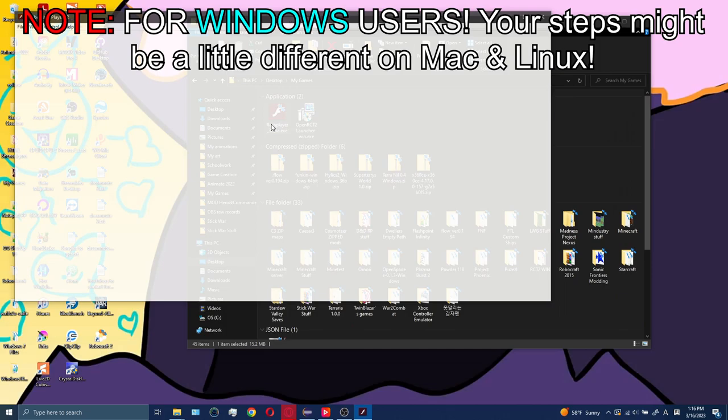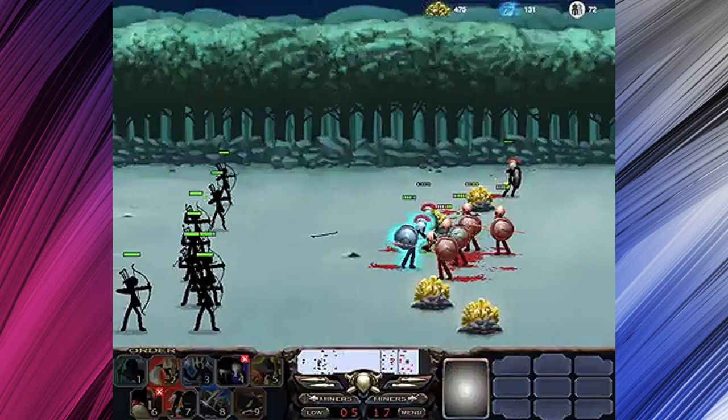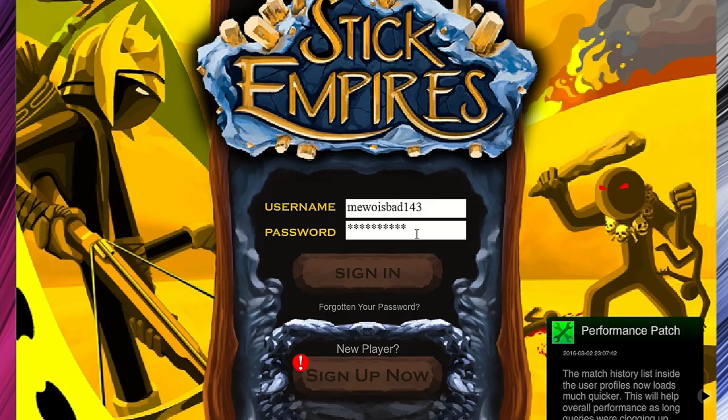Step 3: open up the flash player. Step 4: drag the flash game you want to play to the flash player app window. Ta-da — your awesome Stick Wars game is now up and running.